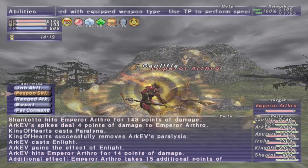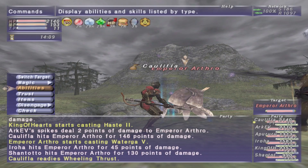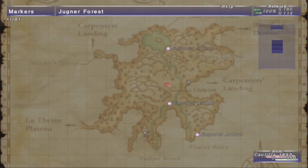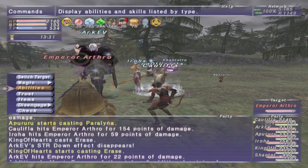What's up everyone, it's CloudChief, and in today's video I'm going over the Unity NM Emperor Arthro. This crab NM you can pop in Jugner Forest at I6, I9, or J11 for 1800 Unity Accolades.